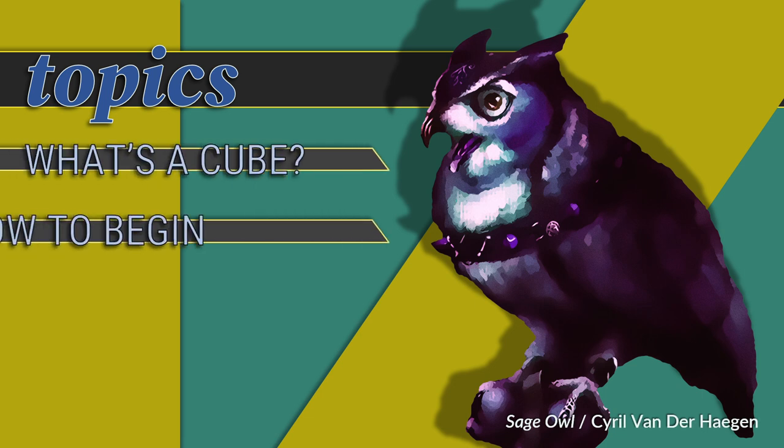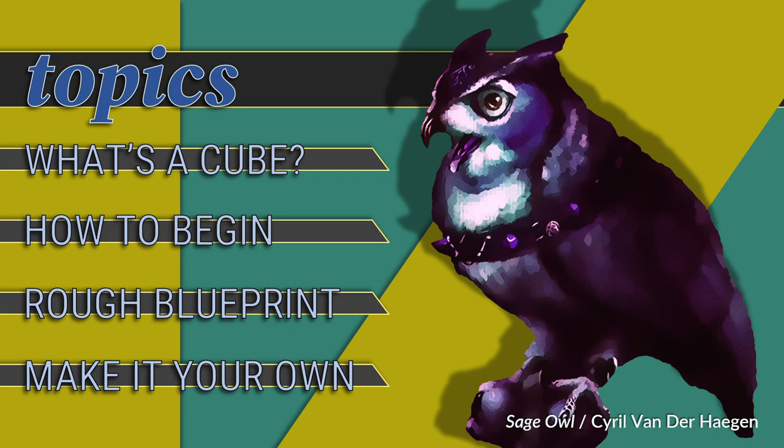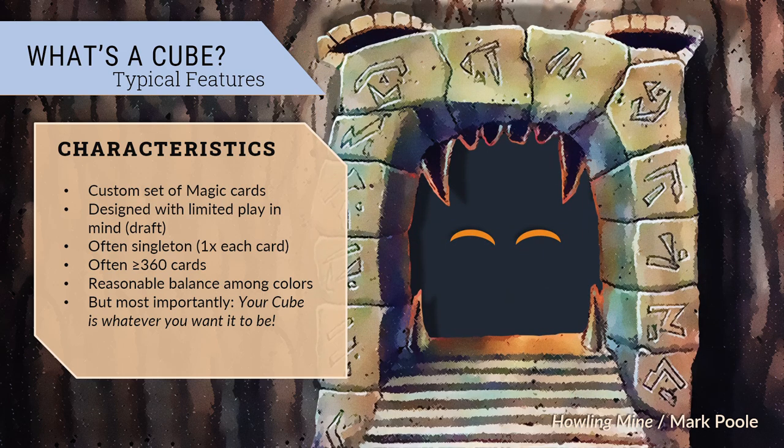Today we'll go over what a cube is, how to start building one, and what the rough floor plan of a cube might look like, which you can furnish according to your taste. A cube is a custom set of Magic cards designed with limited play in mind. There's limitless variety available within that space. Many people think of cube as a singleton format of at least 360 cards, carefully numerically balanced with the same number of cards in each color and so on. A cube certainly can be some or all of these things, but it need not be.